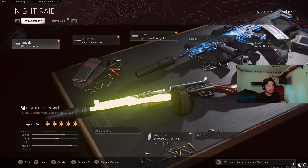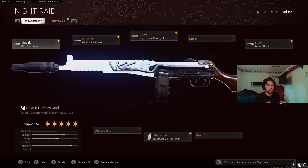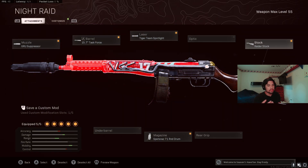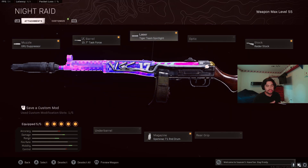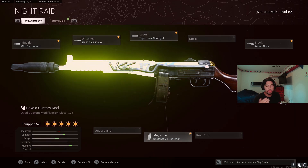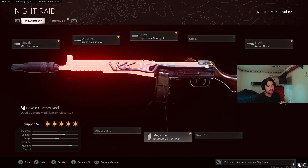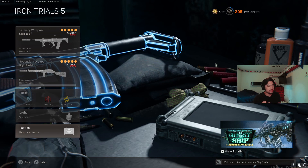Paired with the EM2 is the PPSH — the normal build except with a 71-round drum instead of 55, since you need more bullets to kill due to higher base health. You'll see that's a theme throughout — needing to put more bullets into people. You could sub out the Raider Stock for a Bruiser Grip, or swap Tiger Team Spotlight for the Bruiser Grip depending on preference. You could do the 55-round drum to avoid an ADS penalty, but you'll run out of ammo. I stick with the 71. Perks: Quick Fix, Combat Scout, and then Heartbeat or Stim.